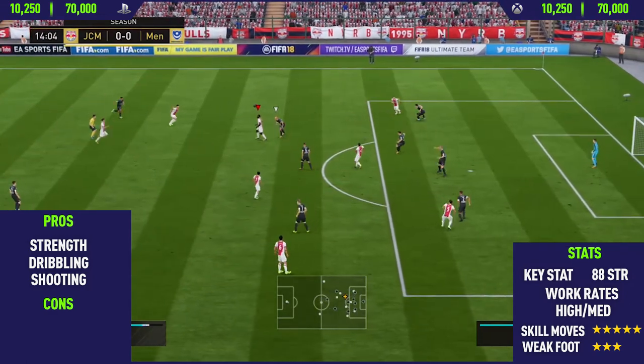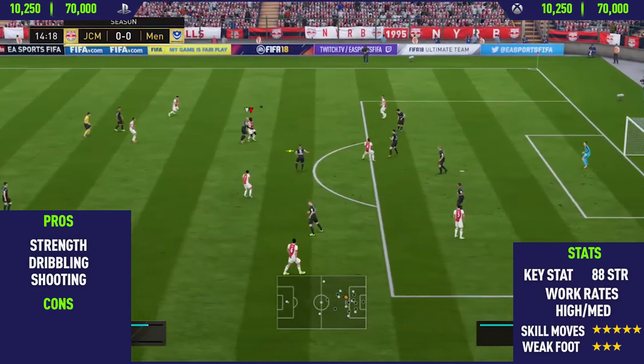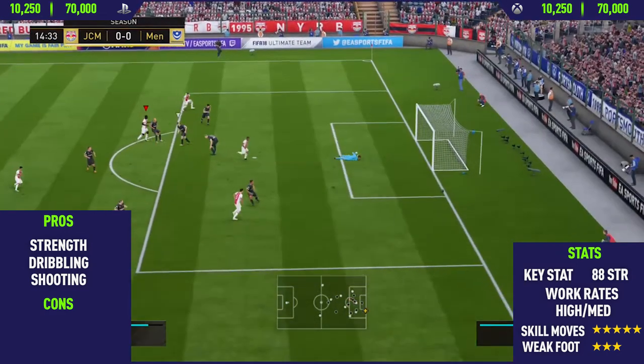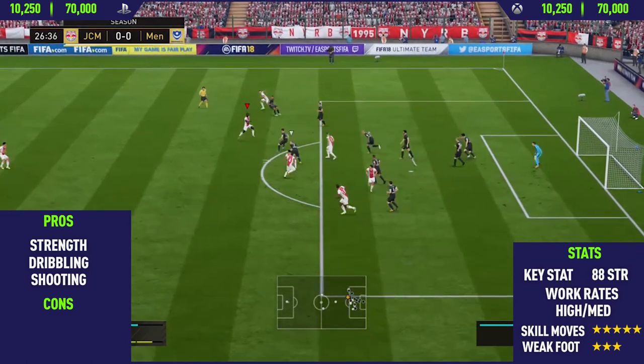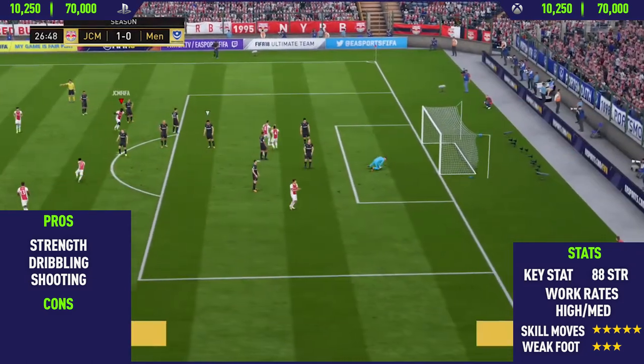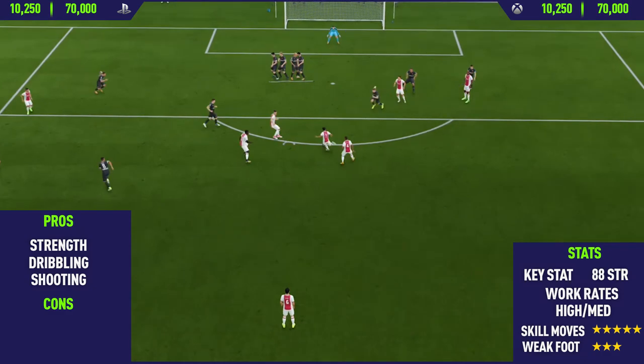Moving into this next chance, I do a nice chest flick — look at that — flick it over the defender's head, go and take the shot, I thought it was going in and then it hits off the post. And for the final goal, we get a really nice free-kick scissor kick from the edge of the box into the right side of the goal. That's been the highlights.